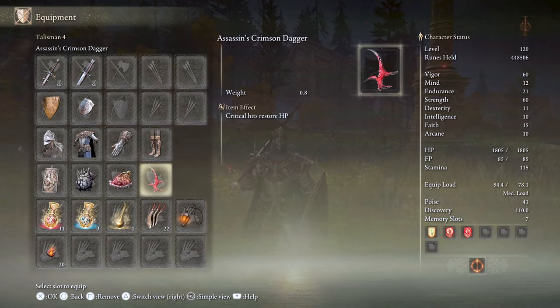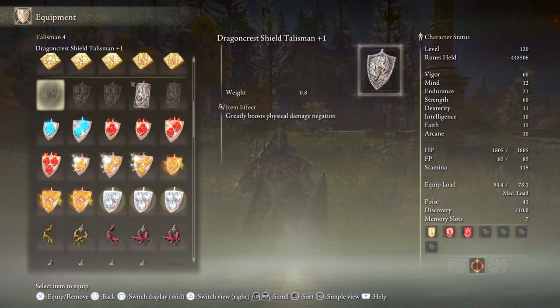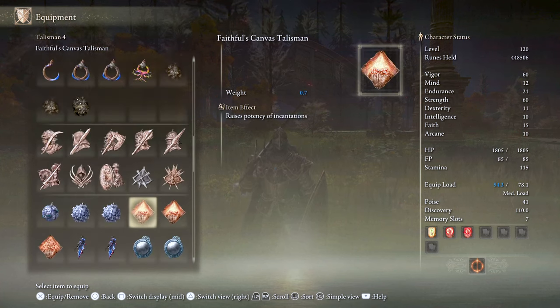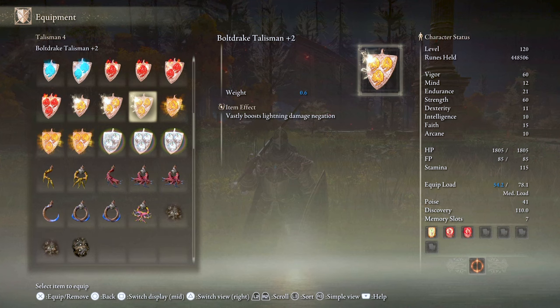The last talisman is what I call the wild card because it depends on whether you're fighting mobs or bosses or if you are in a special circumstance. For mobs and bosses whose stance can be broken, you want to use the Assassin's Crimson Dagger talisman to restore more than 10% of your life after doing a critical attack. If you're fighting against a boss or two-handing the Zweihander, you can change it to the Green Turtle Talisman to increase stamina recovery speed, the Winged Sword Insignia for an attack boost during successive attacks, or any of the elemental defense talismans against holy, magic, fire, or lightning.